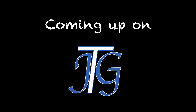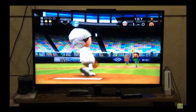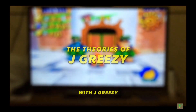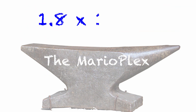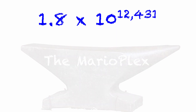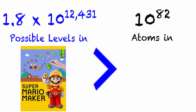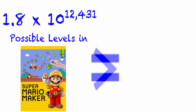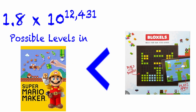You heard it here folks, there are more possible characters in Bloxels than levels in the original Super Mario Maker. We broke the MarioPlex! A hefty opponent was set before us: the MarioPlex. 1.8 x 10 to the 12,431 possible levels can be made with Mario Maker — more levels than atoms in the universe. For more than a year, this number has held the title of the largest number conceived that actually means something. But I am here to argue that this record can be shattered with Bloxels Builder.